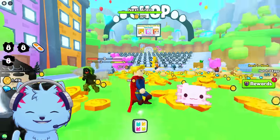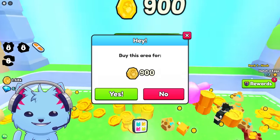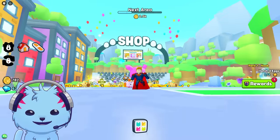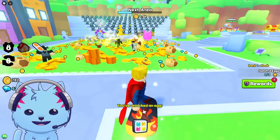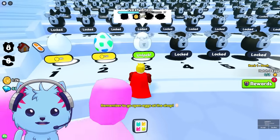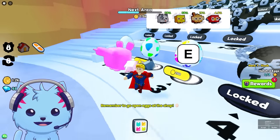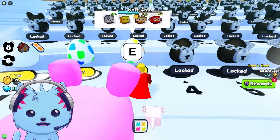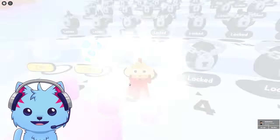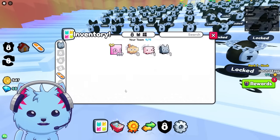There's so many things happening. Do we have enough money for the next area? Let's go - boom! We're going to the next area, zone number two. I unlocked an egg, let me go buy it. I'll unlock it and purchase for 200 coins. Let's see what I get - I got a monkey!